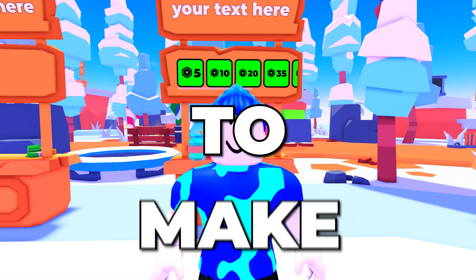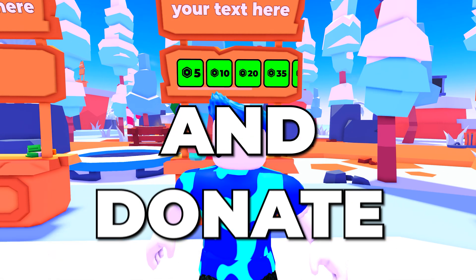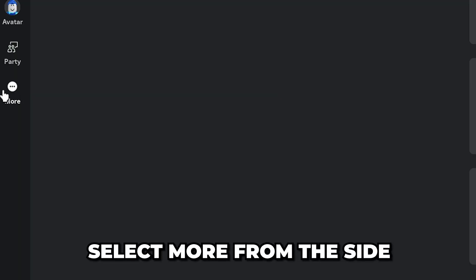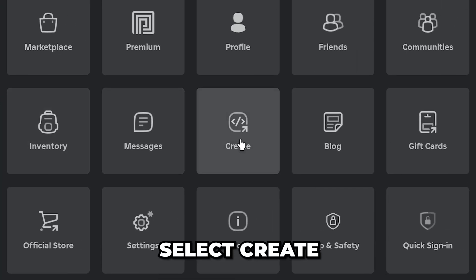In this video I'll be showing you how to make a game pass in Please Donate and set up your stand. Start by leaving the Please Donate game if you're in one. Select more from the side then select create.